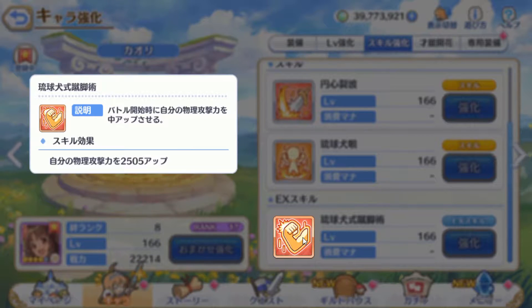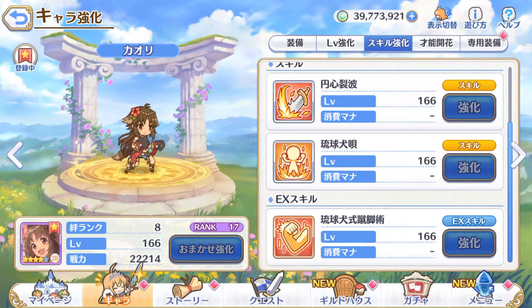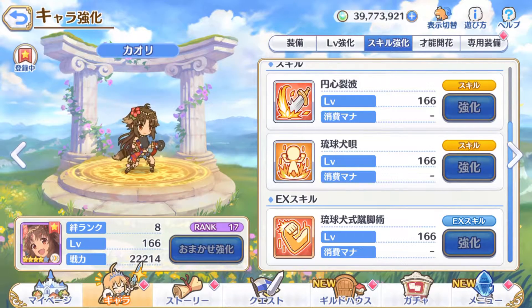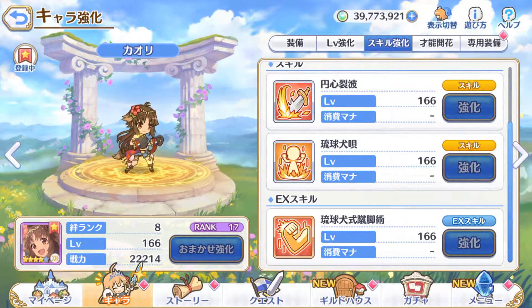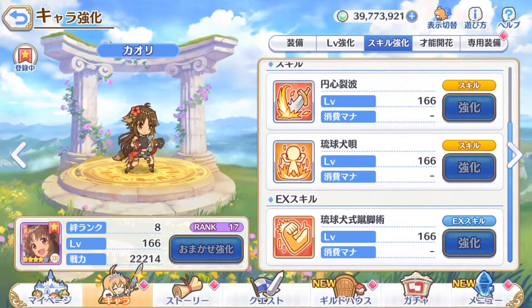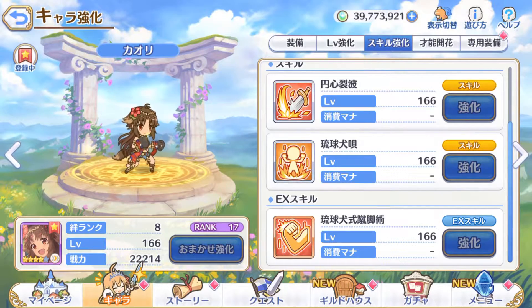Her EX skill is a passive physical attack up. From her skill set, obviously she's meant for fighting multiple targets. Her Union Burst is underpowered when there's only one target, which makes her good for fighting bosses with multi-target traits, and also great in arenas because you can hit five targets at max.